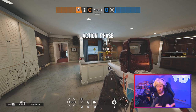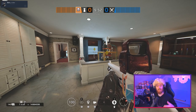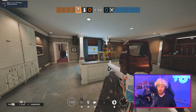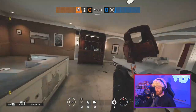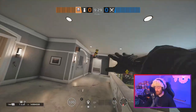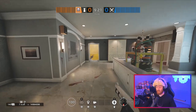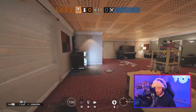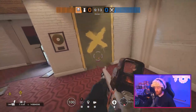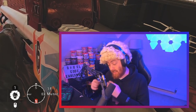Smoke can be classed as an entry denial operator, so combine him with operators like Frost or Kapkan and he can be incredibly useful for your team. Take the map Lighthouse, the bomb site in TV room. Using the gas grenades where most people rush in through the outside door, you can counter that very easily just by having the gas grenades ready, preventing them from running into the site. This will then make them flush back around to the other door side, where your team could have Kapkan traps, a shield, or a Frost trap down. And that's why Smoke can be so useful for your team.